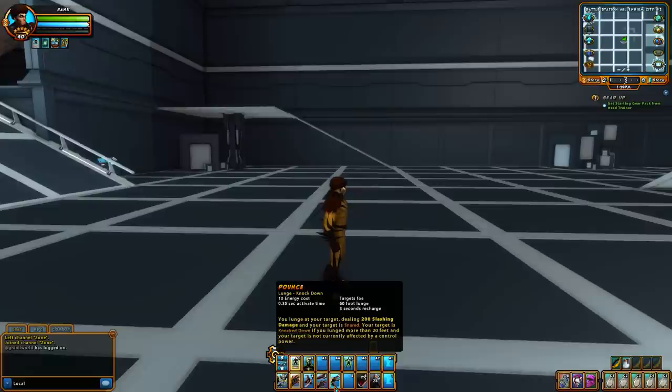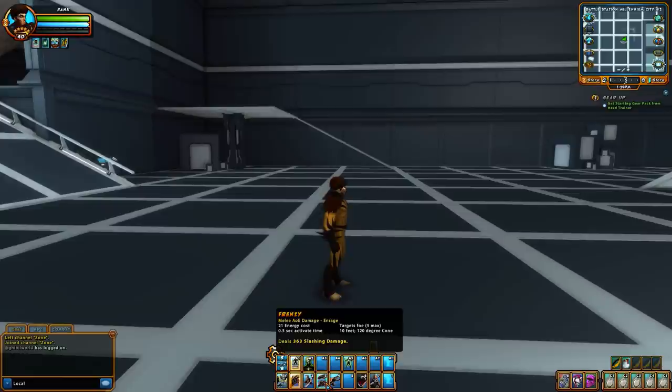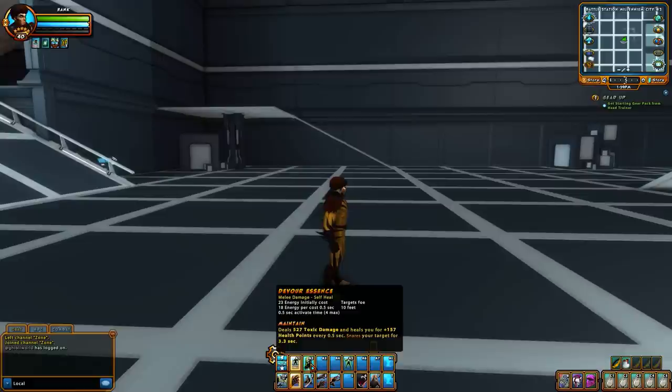This move here is Pounce — it's a lunge, and if your target is more than 20 feet away, they get knocked down, as long as they're not already controlled by snares or anything. Frenzy is a target-5 AoE kind of thing that deals 363 slashing damage. Devour Essence is a maintain that deals 527 toxic damage and heals you for 157 health points, and also snares the target for around three seconds.